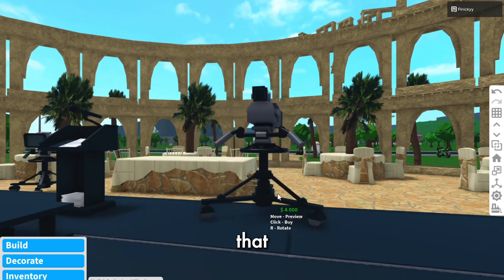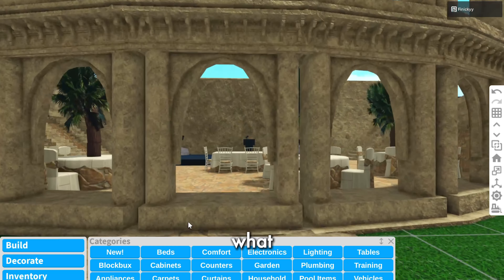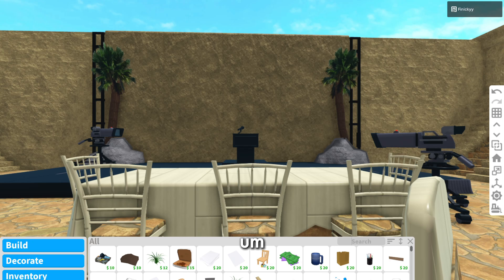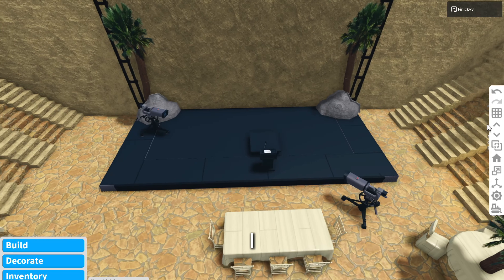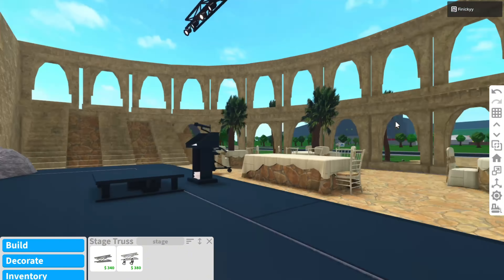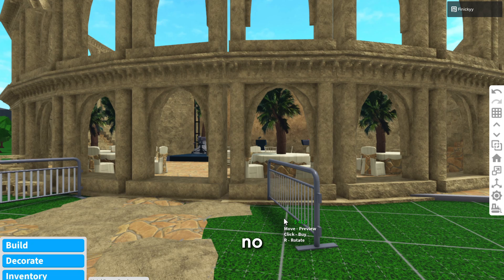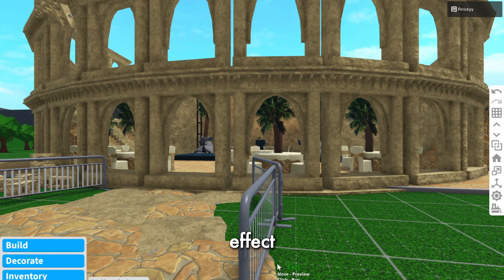I know that sounds creepy but I promise it's fine. We could add stage lights right here — I think that would make a lot of sense. So yeah, we could just do that. I think we are pretty much done, and I'm just gonna add these gates for no reason — literally just for dramatic effect.